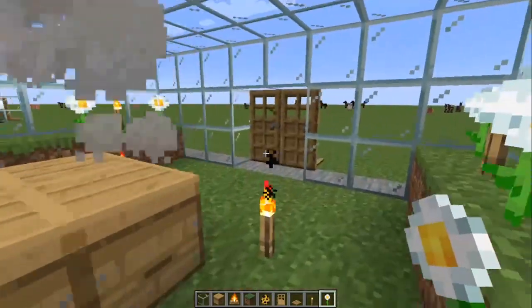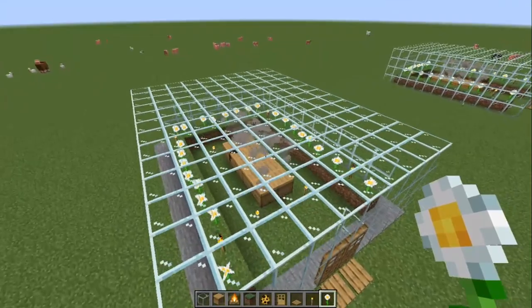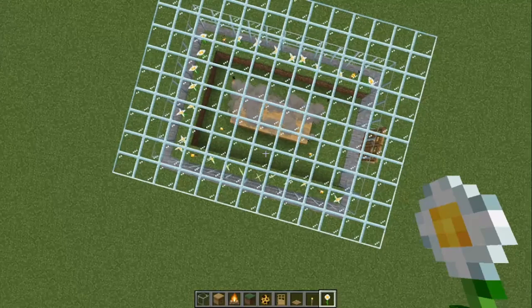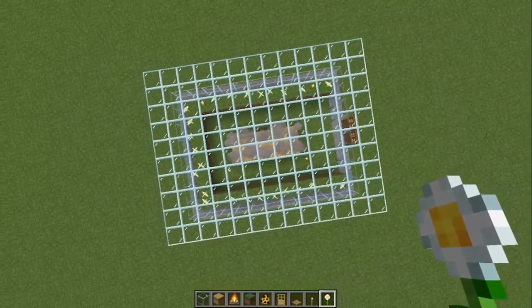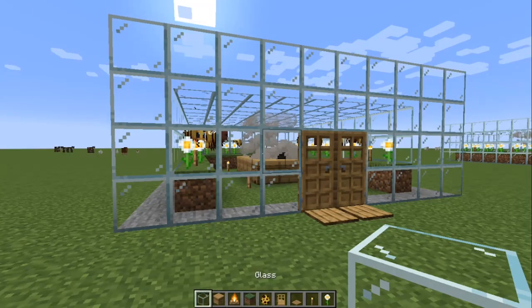The next step is to go find bees, gather the bee nest with a silk touch tool, and then bring them over here. Make sure that the bees are actually inside the bee nest when you pick it up with silk touch, then bring it and replace them in the center so that you can start farming your bees. You have to give them flowers in order to breed.